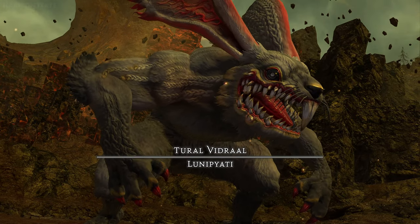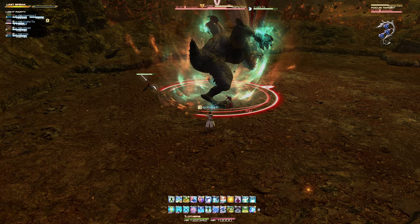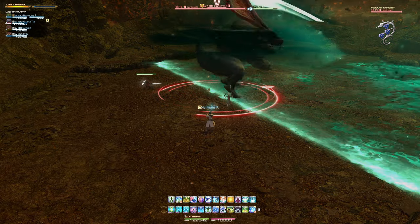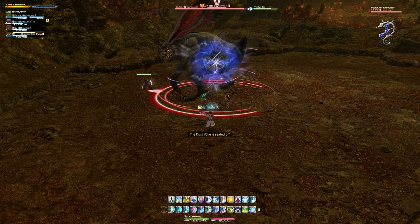The third boss is Luna Piatti. The boss will face a random direction and begin to cast Raging Claw, a multiple-strike half-room cleave in the direction the boss is facing. You can easily avoid this attack by standing behind the boss.